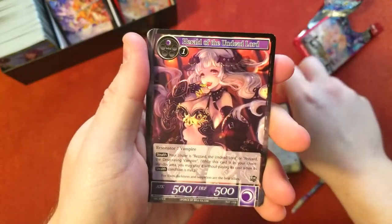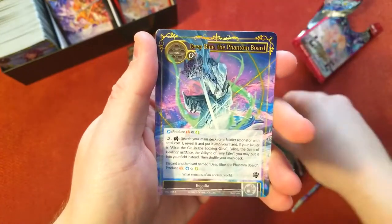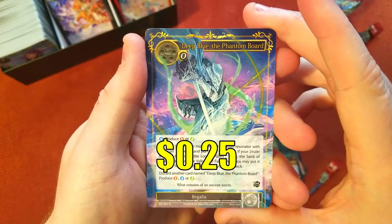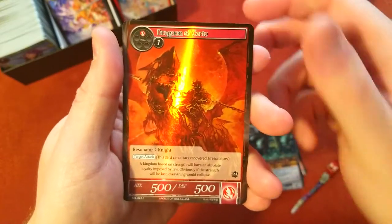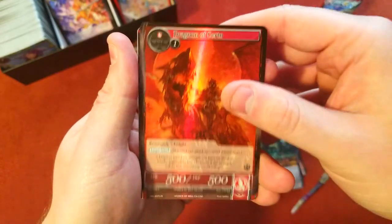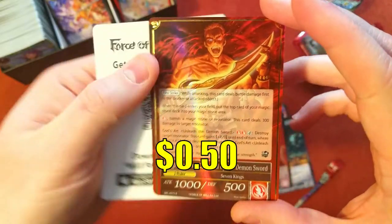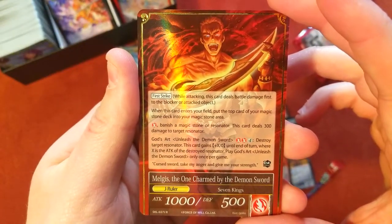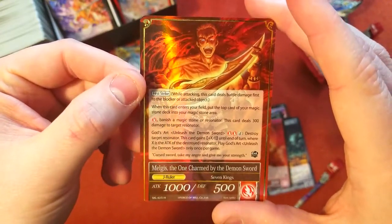There are some pretty popular Alices in this set — a valkyrie girl or something that people used to really like playing with. Deep Blue the Phantom Board as a rare — there's a few on this one so we should have a super rare behind this. Just a common foil dragon, and a J ruler — Melgus the Charmed One by the Demon Sword. Long name! Let's see the reverse — Melgus the Flame King, charmed by the demon sword. Another J ruler, we're doing good!